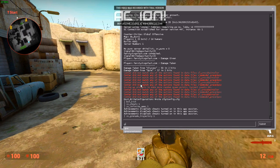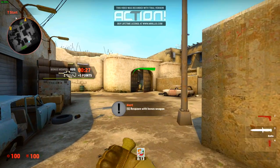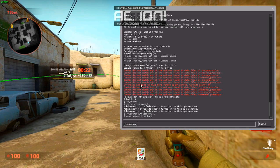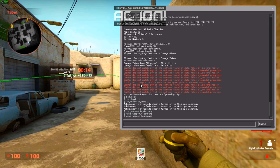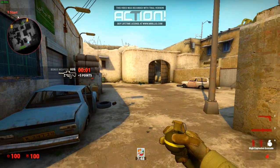Now for the grenades, type give weapon_flashbang. Here you've got the flashbang. Then give weapon_hegrenade — that's the high explosive grenade. And the last one is give weapon_smokegrenade. So you've got the smoke, the flash, and the HE grenade.